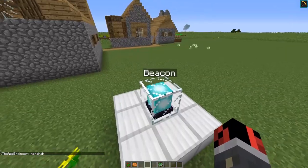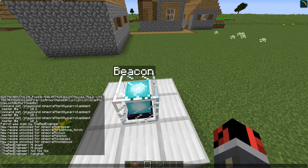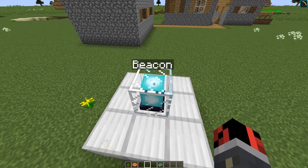Another change is that beacons will now show their name when you look at them, though I'm not sure how to change the name — I tried the block data command but it didn't seem to work.